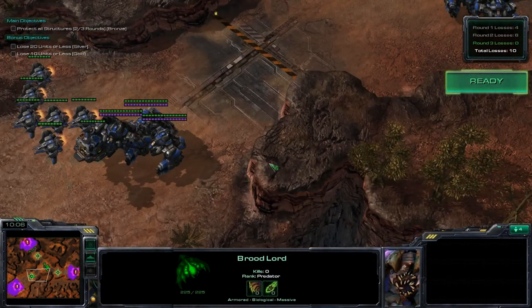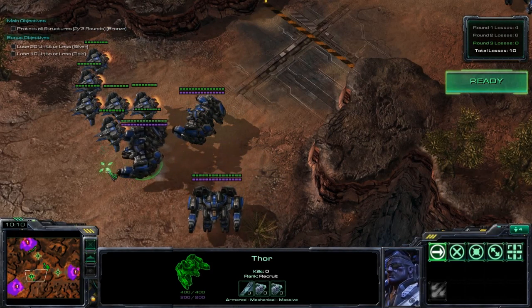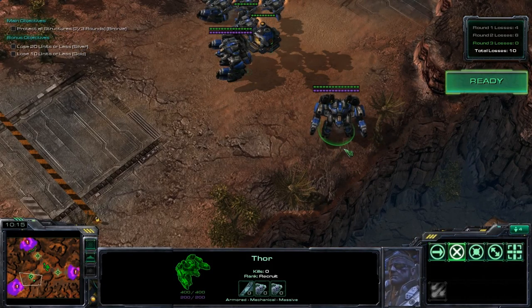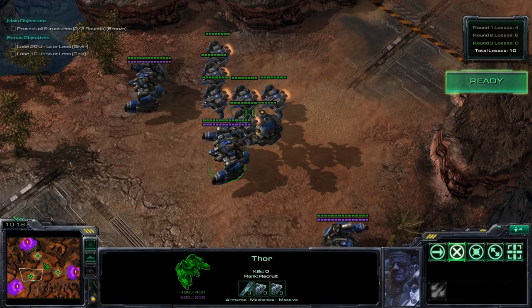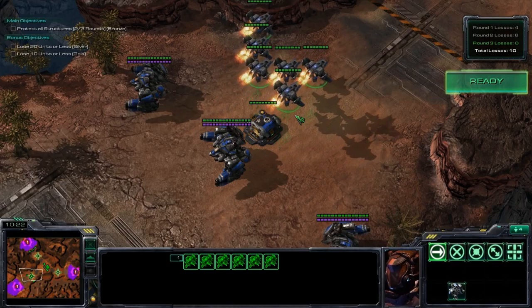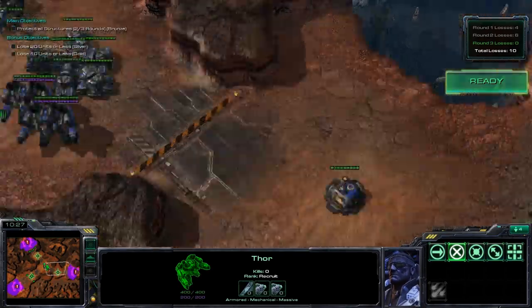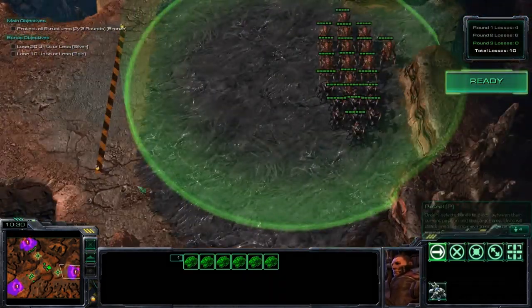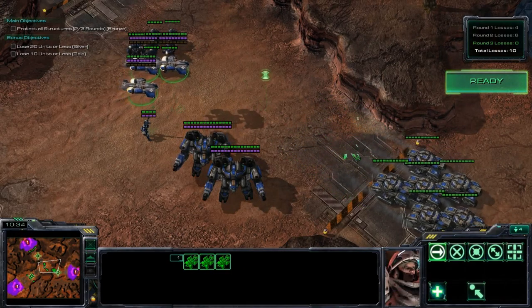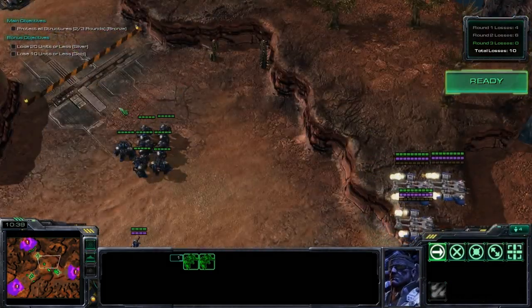Spread out your Thors and micro back whichever one's getting hurt, then have the Vikings in the back. The Vikings have a lot less health — a Thor has 400 health but a Viking only has 125. Vikings also have nine range and Thors have ten range. The rest of the stuff goes down to the Roach/Hydra spot: all three Medivacs, all six tanks, the other two Thors, and the Marauders and Ghost.